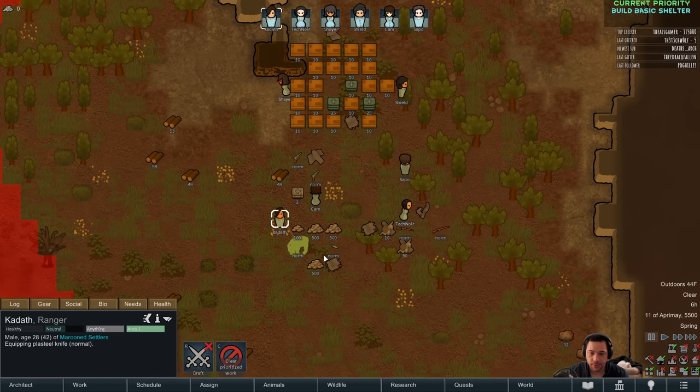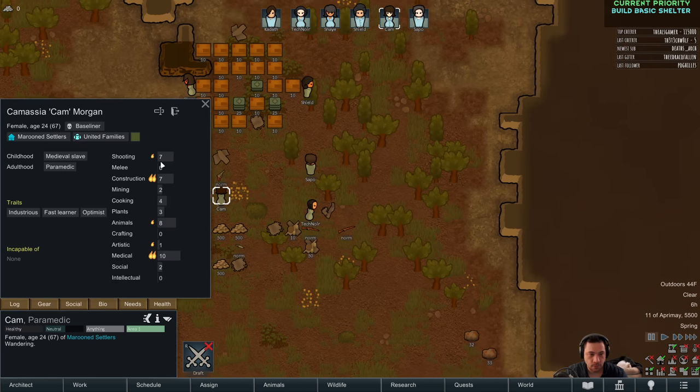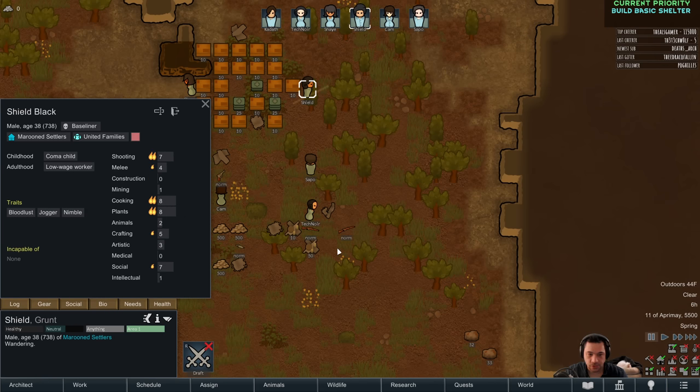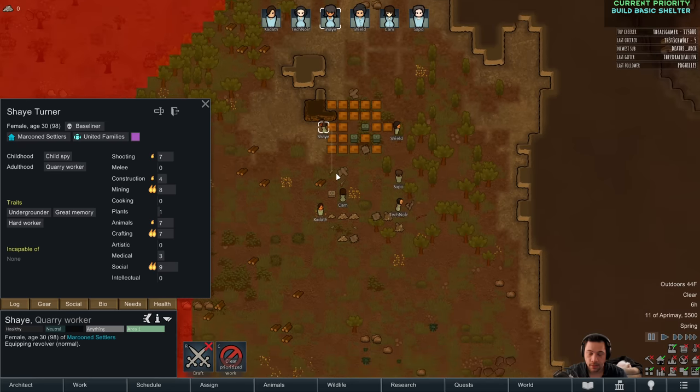As far as weapons go: Kadath is a brawler, so a gun or a knife. Tech Noir, you have no combat skills — knife. Cam is a fast learner, so a bolty. Shield, bloodlust jogger — also a bolty. Sapo gets a gun, Shea gets a gun.